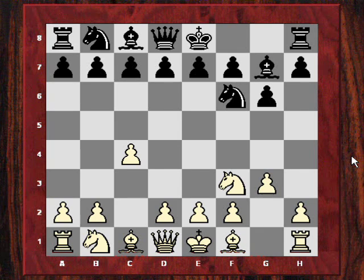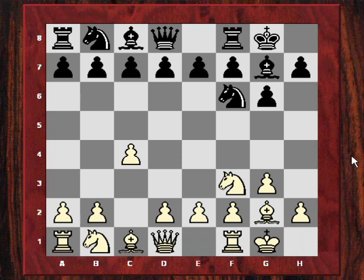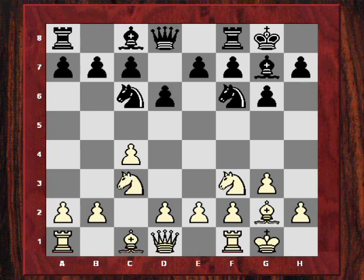Spassky now played Bg7, and after Bg2 both sides castled. Then Spassky played Nc6, giving a kind of King's Indian setup. After Nc3 and d6, Petrosyan committed his d-pawn to transpose into the fianchetto variation of the King's Indian Defence.